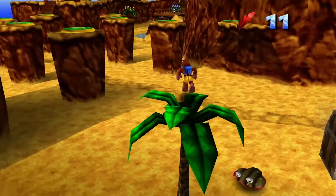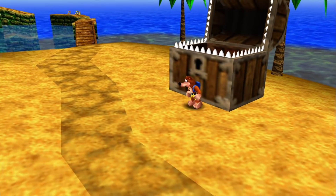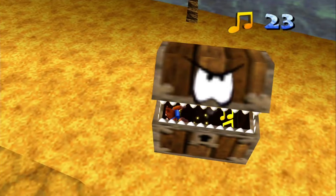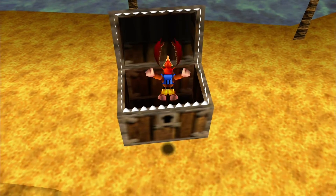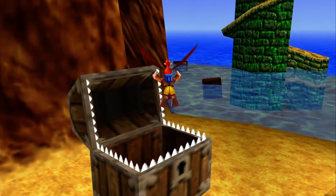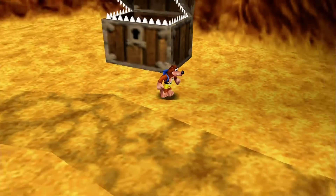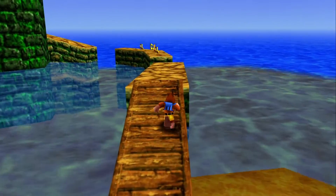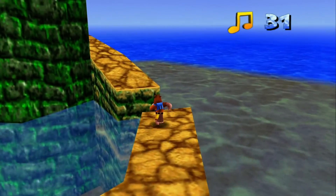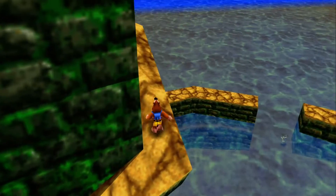These treasure chests are kind of mean — they've got teeth on the sides. Whenever you do the backflip move to enter them, be sure not to touch the teeth or you'll take damage. There are notes and feathers inside the chests, and we'll be using these feathers soon. I love the music in Treasure Trove Cove — it's one of my favorite soundtrack pieces. Grant Kirkhope did a really fantastic job with the Banjo-Kazooie soundtrack; it always makes me happy.